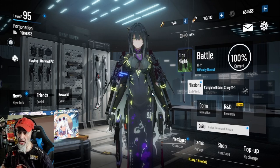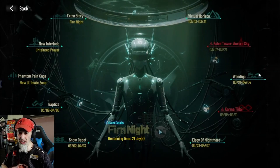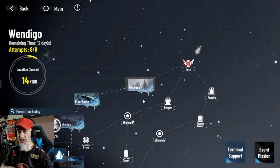What's happening everybody, welcome back, this is Forego and we have two new game modes that were released yesterday: Wendigo and Elegy of Nightmare. I'll probably mispronounce that but it's all good.